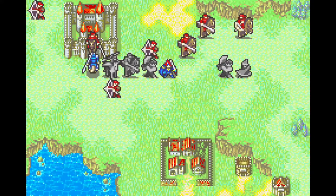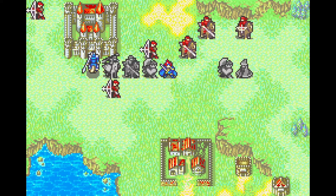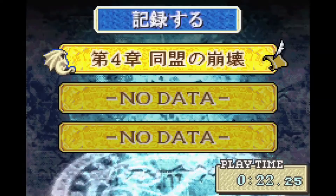Finally, Marcus will get a silver lance crit on the boss to one-shot it, allowing Roy to capture the gate in 3 turns. We'll see you next time for chapter 5.